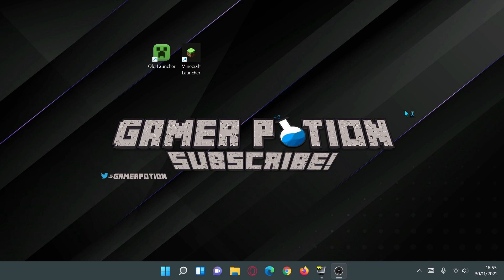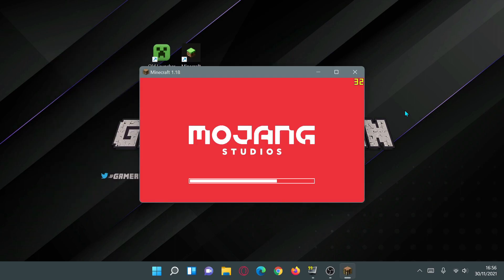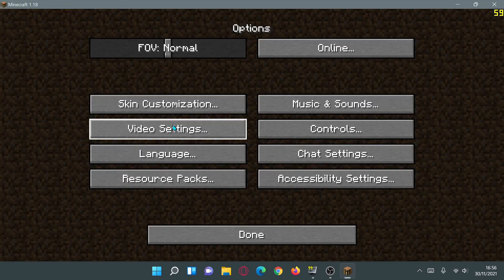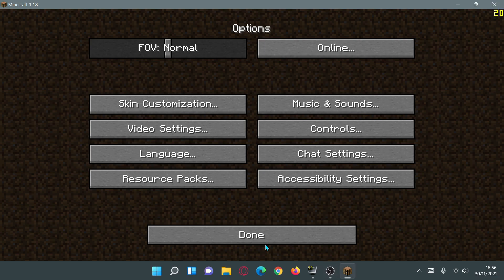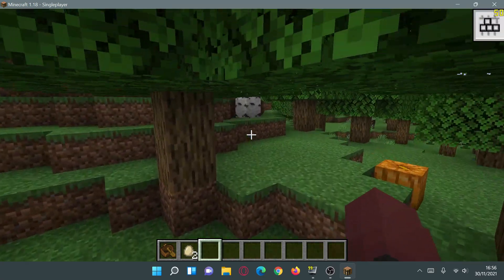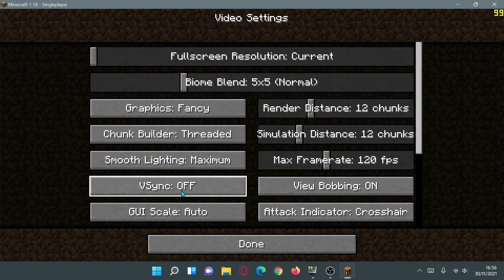After deleting options.txt, I can close the window and click Play on Latest Release. This will reset everything to default settings. I'll jump inside the game, have a look at my FPS on the base default settings, and then we can tweak them to see how much of a performance boost we can get. Let me maximize the window and go into Options, then Video Settings — these are the default settings you'd see on a fresh install.